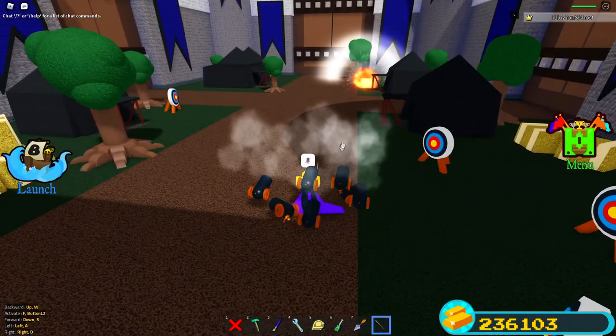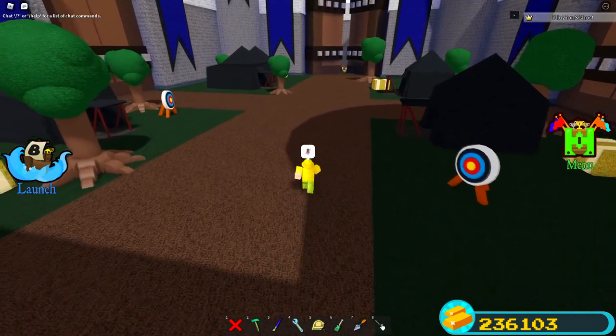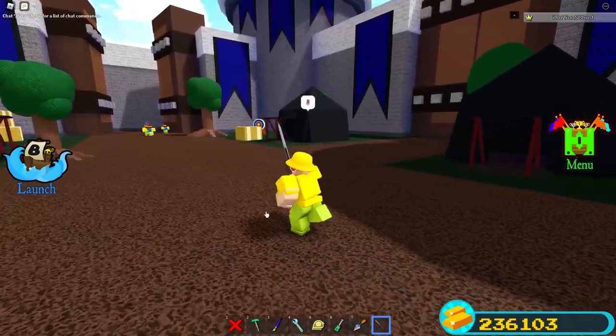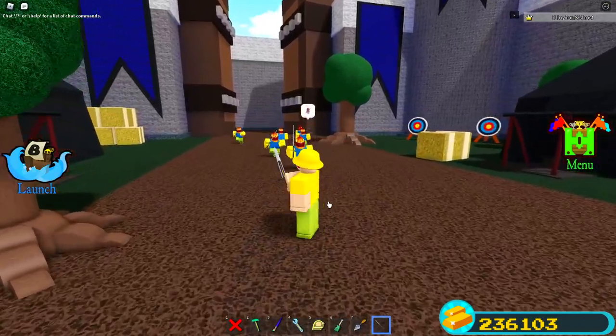Once you're inside this little location, the game gives you a sword. I also suggest coming here with candies and/or wings — I wasn't smart enough to do that, but if you're coming here make sure you bring candies or wings.